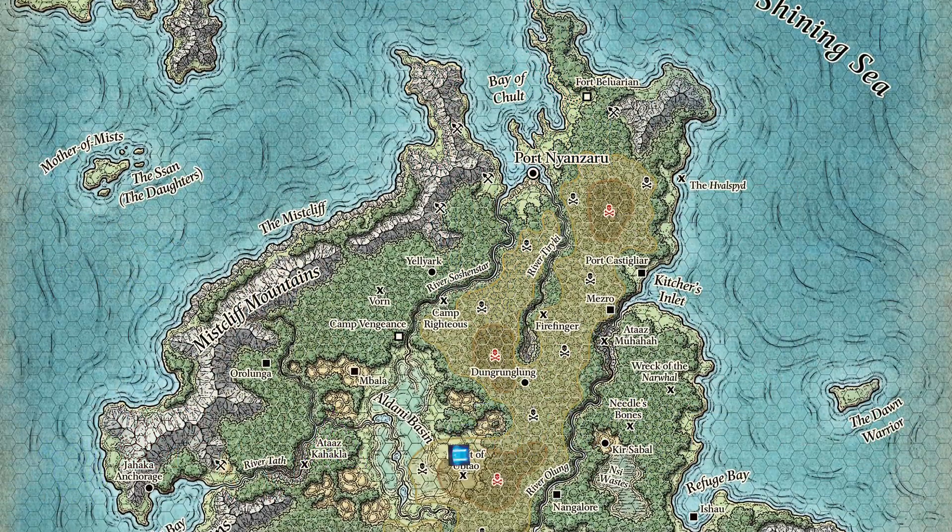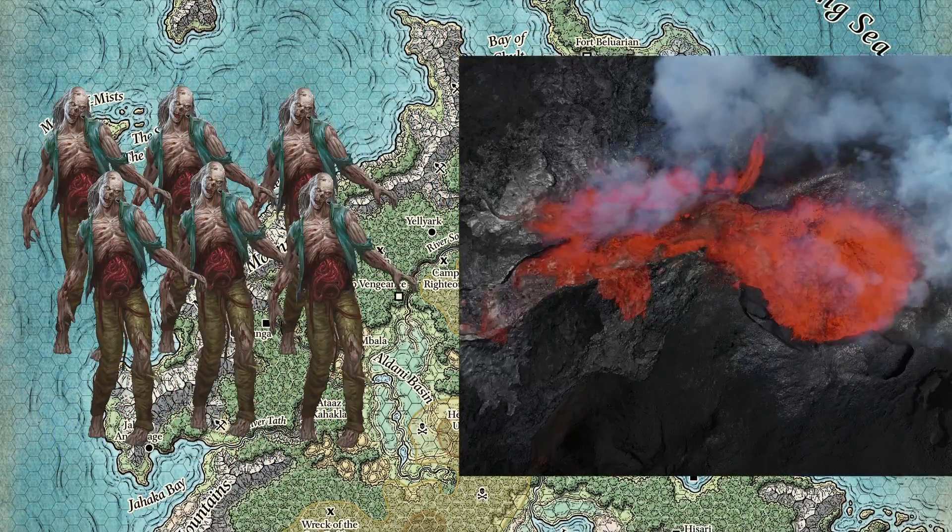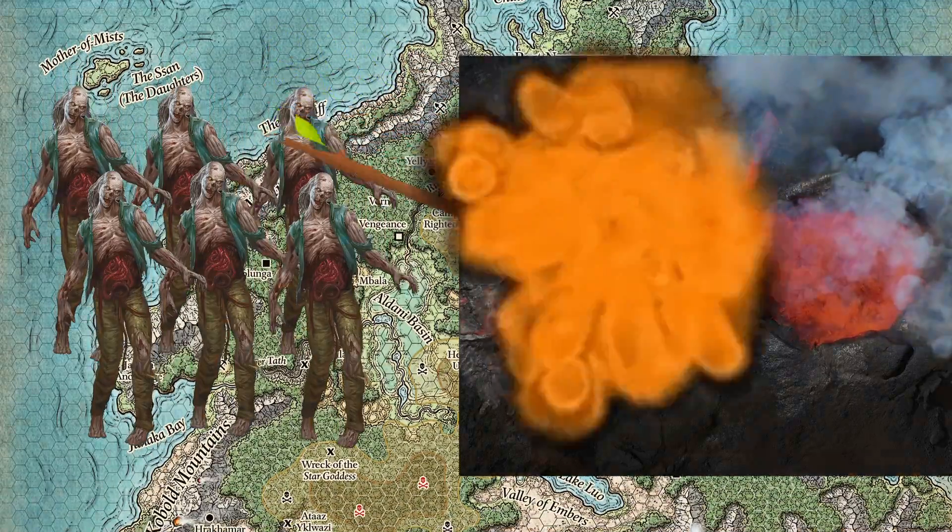The Soulmonger is somewhere in Chult, a jungled peninsula with more undead and lava than you can shake a stick at, especially because sticks burn in lava.